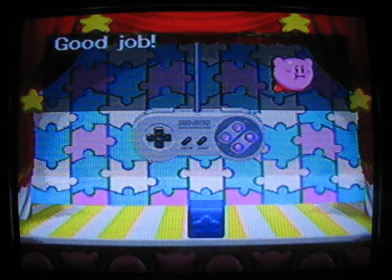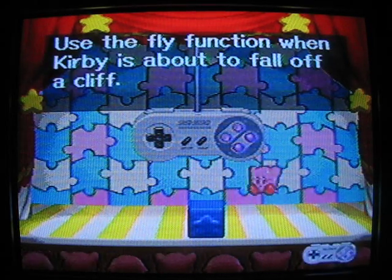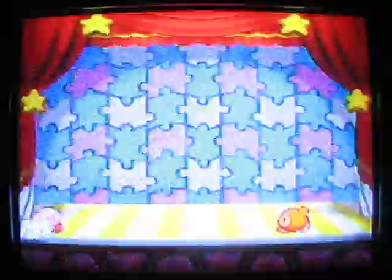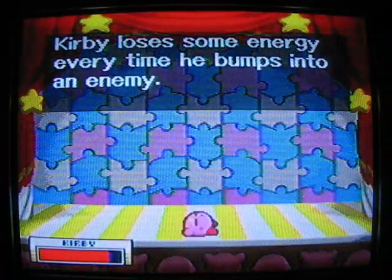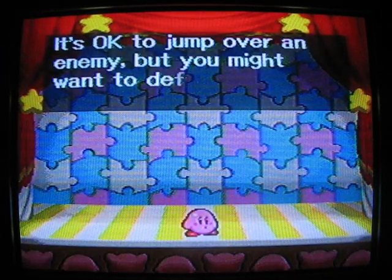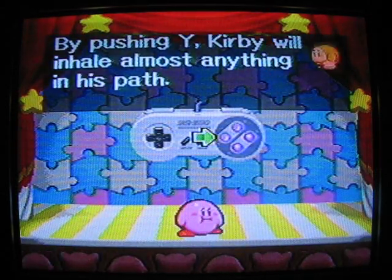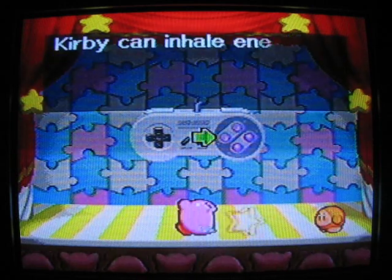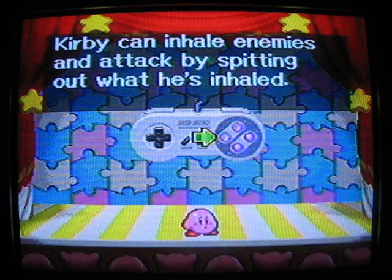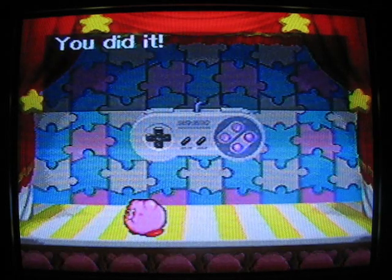Just keep pressing the button to fly, then press the Y button to release your air, which shoots out a little cloud projectile. Let's move on. Kirby loses some energy every time he bumps into an enemy. It's okay to jump over an enemy, but you might want to defeat them instead. By pushing Y, Kirby will inhale almost anything in his path — that is very true. Kirby can inhale enemies. Let's practice inhaling an enemy.